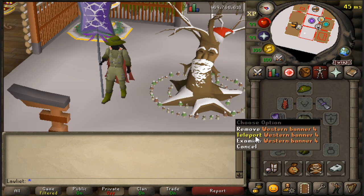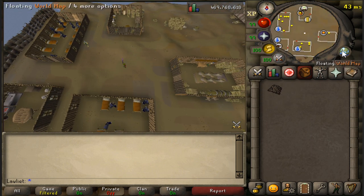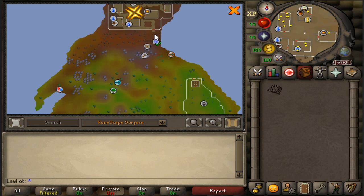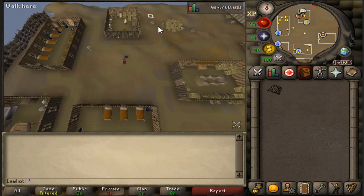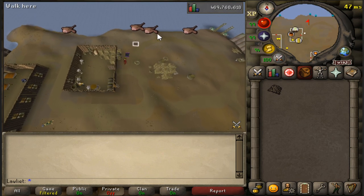Using the teleport on the banner takes us directly to the area. If you don't have that, you can use fairy rings — use the fairy ring code AKQ and run over, go under the hole under the fence, and make your way into the Piscatoris fishing colony. From that spot, run north and there are a couple of monkfish spots right there.